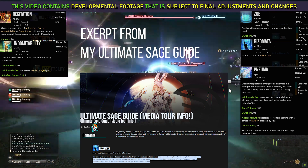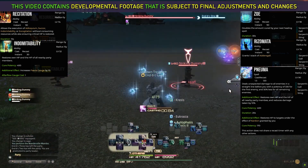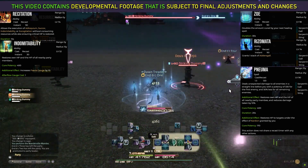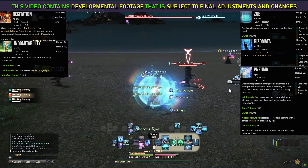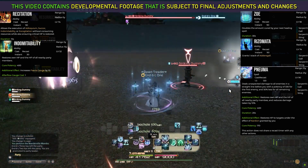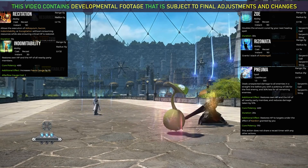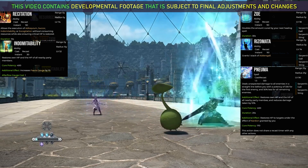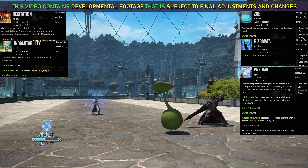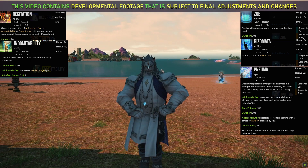Would you rather take one 90-second cooldown that is undeniably tremendous — good luck finding an experienced healer main who says Recitation into Indom isn't broken — or would you rather crack it in half into two separate 90-second cooldowns with different use cases? Recitation Indom I generally view as a burst emergency heal unless your team explicitly plans around it. The same applies to Zoe in my viewpoint, but Rizomata I view as a pop-off-cooldown ability that flat-out adds to your pool of oGCD heal options as a Sage.